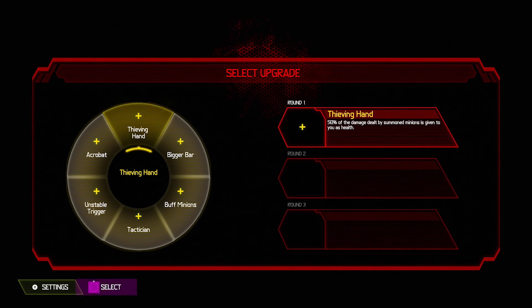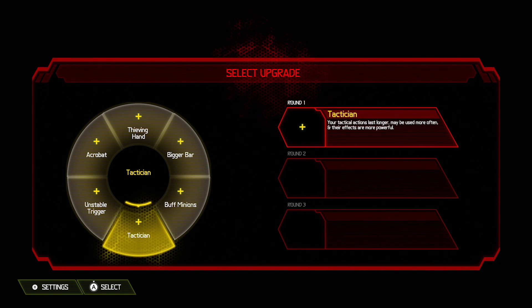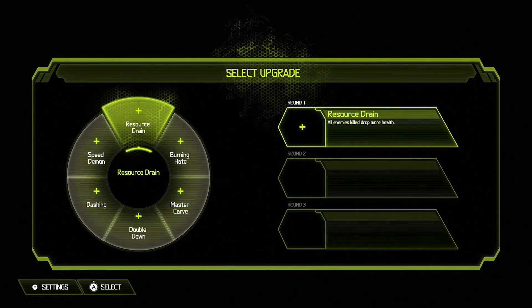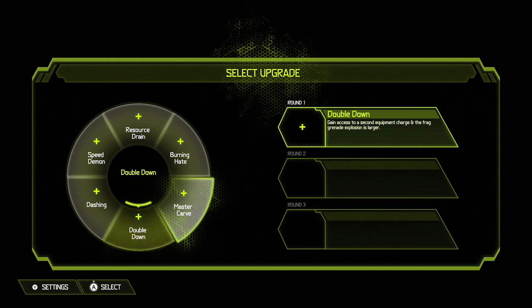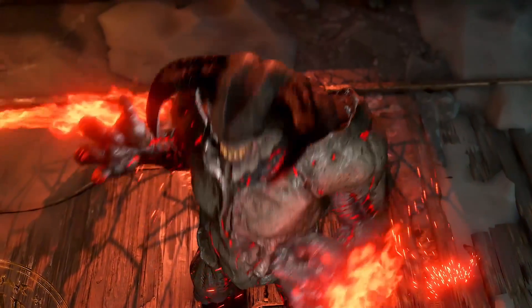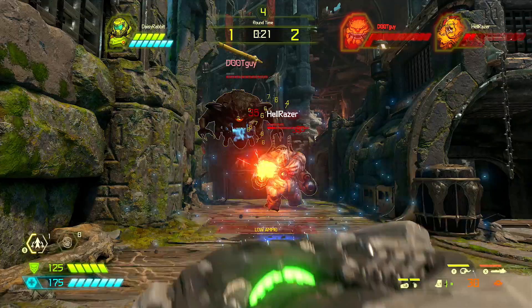Players choose upgrades, abilities, and even super weapons in later rounds. In a best-of-five match, if either side can win just one round, they gain access to power items — like player-demons being able to summon the Baron of Hell, or Slayers gaining the BFG.